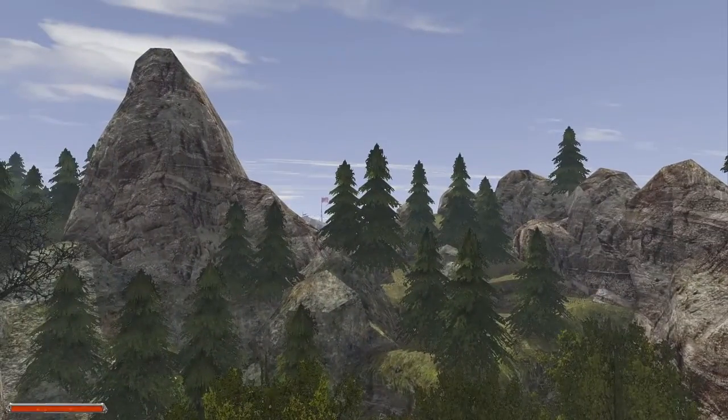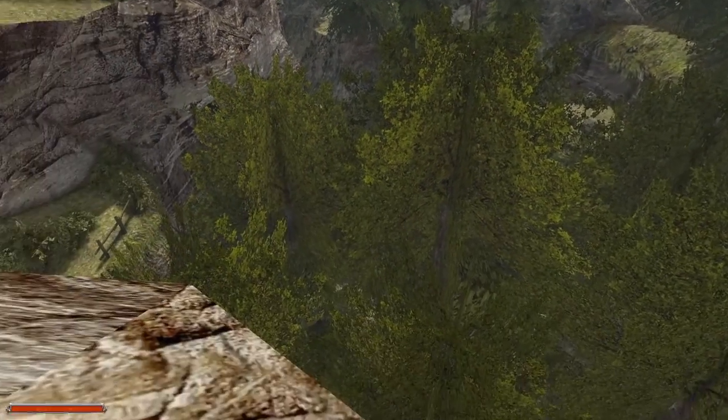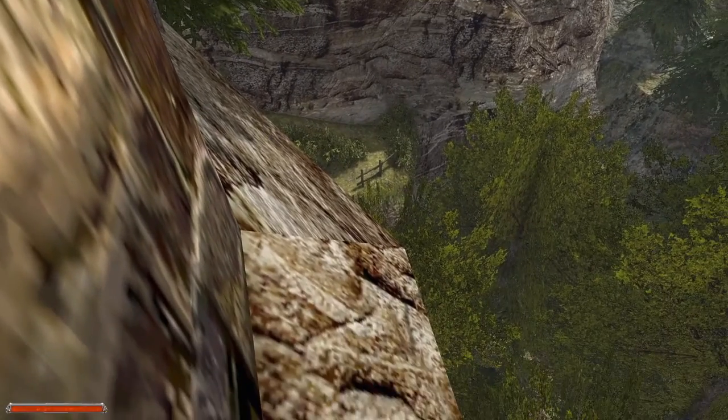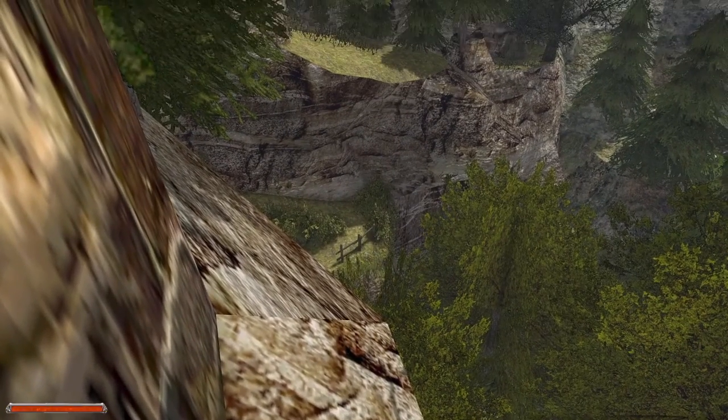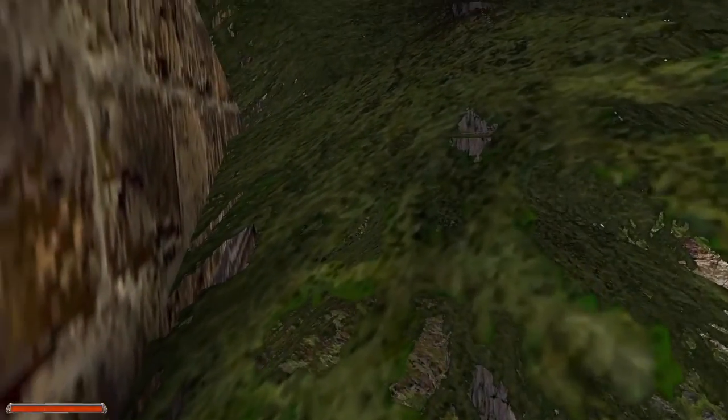We can see off in the distance there's a flag over there. I don't know if that's maybe the city that we're trying to get to. You can see there's also a kind of a cliff down there with a bit of a fence, and there's a cliff over there.